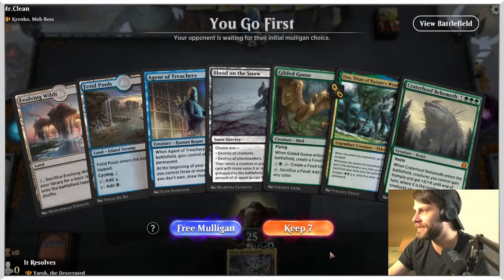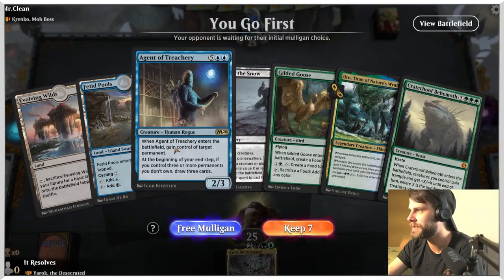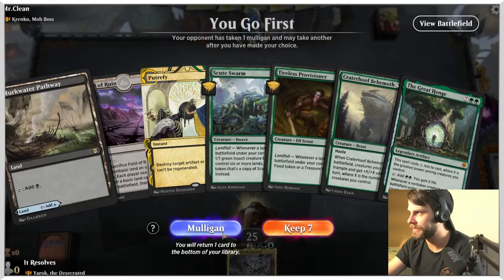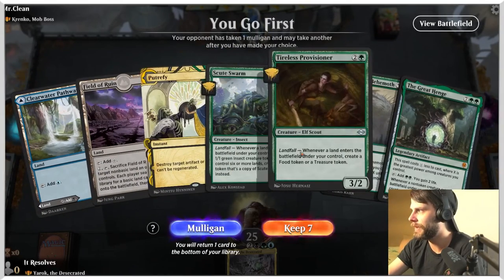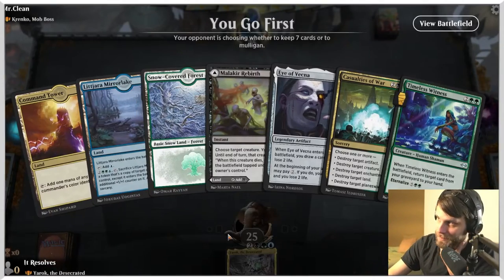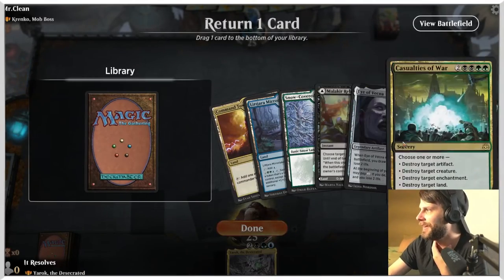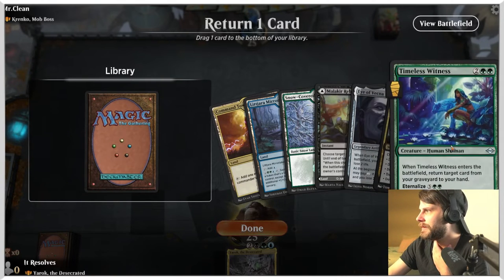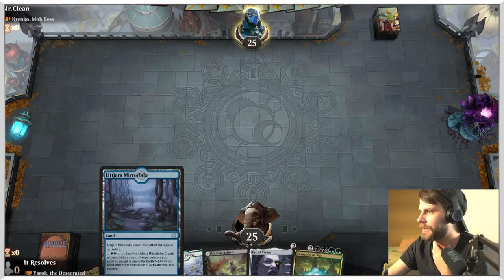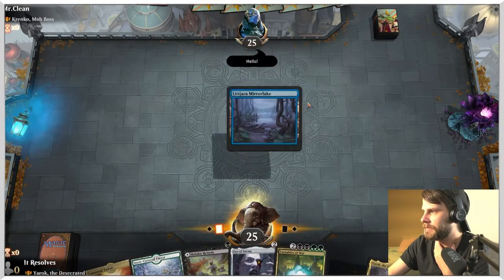Do we like this hand? I don't really like this hand, although we are against Goblins. So we know that Blood on the Snow is going to be potentially good. But this has a lot of heavy hitters - I think we mulligan this. This next hand is quite bad as well - we have no green mana. I think we have to mulligan one more time. And this hand has lands, so I guess we keep. I think we throw the Witness back. We're going to lead with the Mirror Lake.